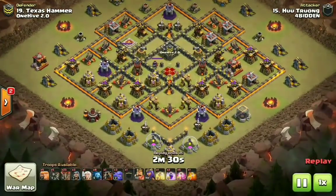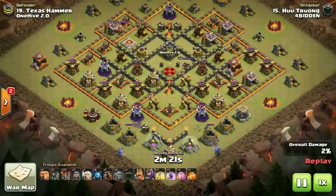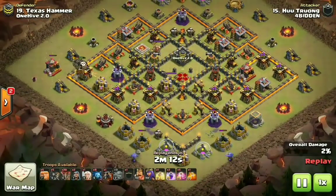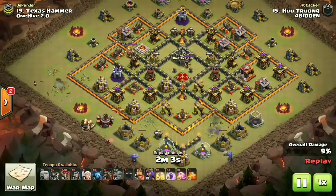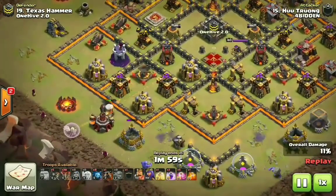Next up, Swaggy Apples doing an insane attack. Two bowlers for two Wizard Towers — bouncing, getting those rocks skipped off the gold storages. Hard to have a better way to set up an attack than two bowlers taking out two Wizard Towers right off the bat. About three loons at 9 o'clock take out the Archer Tower, and he's set up a solid funnel.